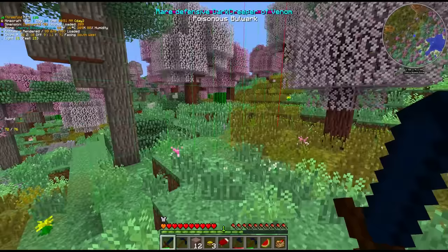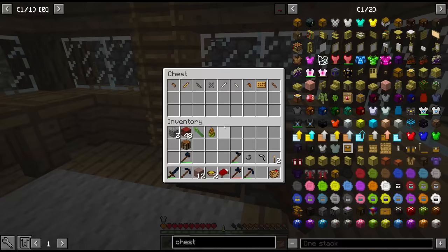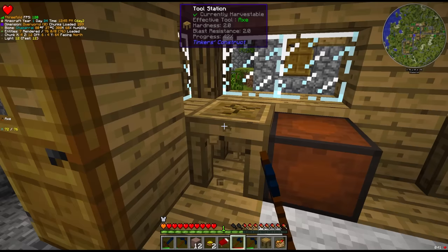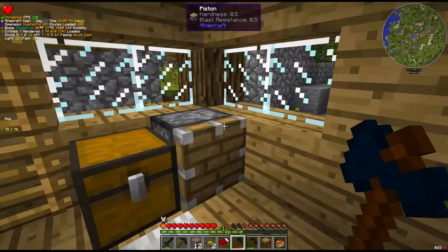We're gonna run — in the direction of the village, I want to pick up those Tinker's Huts. More specifically the contents within the Tinker's Huts, like the part builder, the tool station, the pattern chest, the stencil table. And we also take the piston here — pistons are expensive in this game.